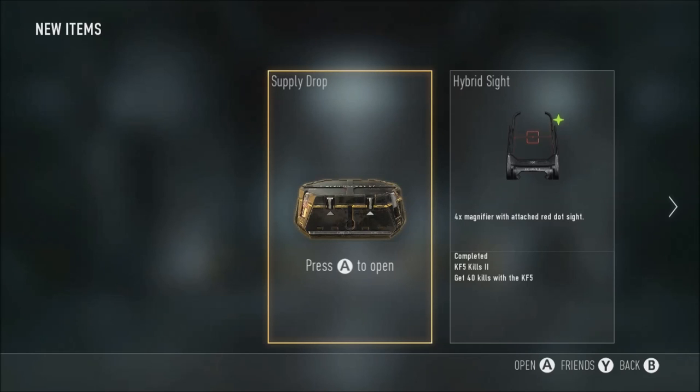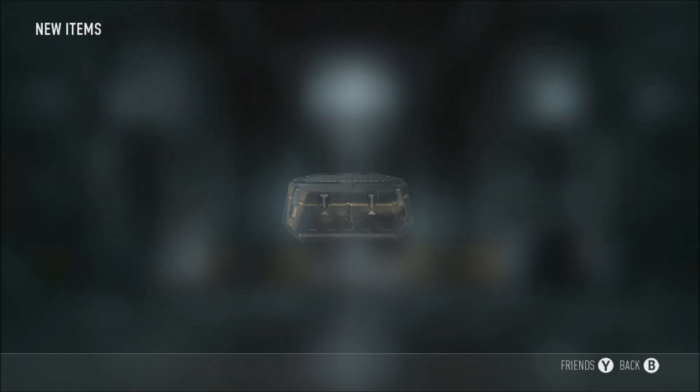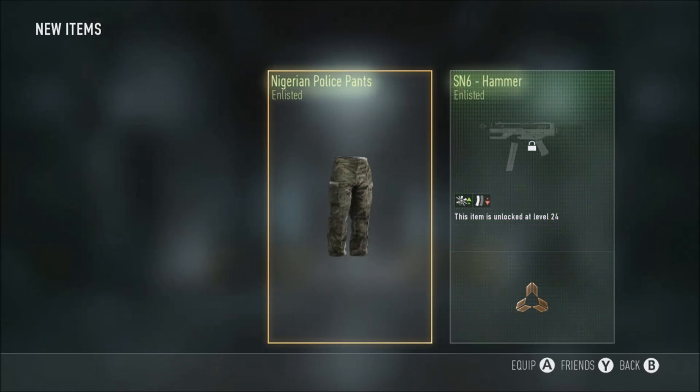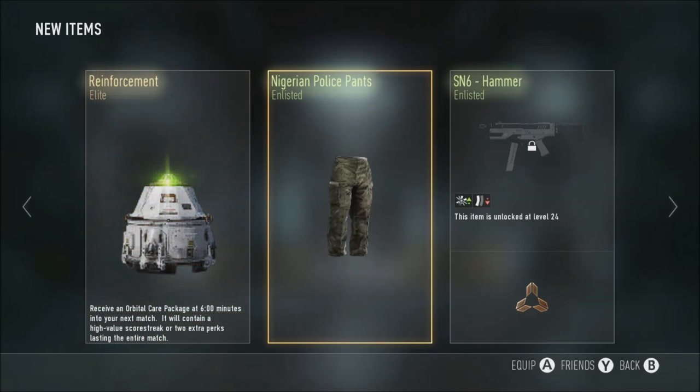Back again with a singular supply drop here - let's see what we get. We always get bad stuff. Police Pants, the SN6 Hammer, and a Reinforcement Enlisted elite - still not really going to benefit from that.